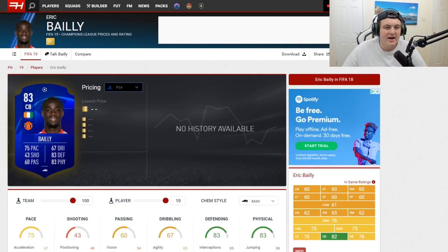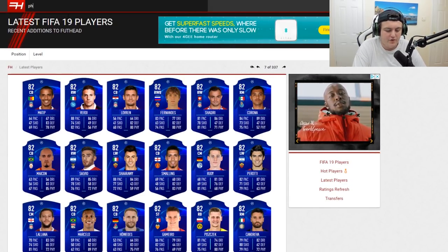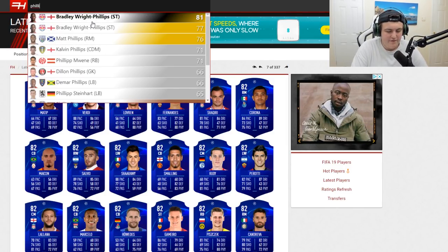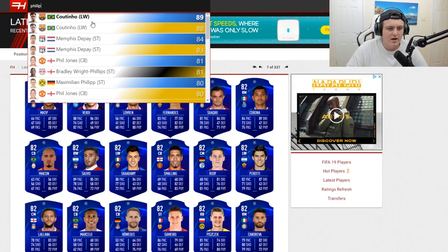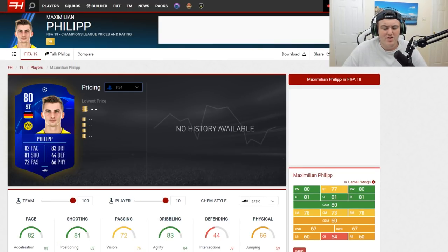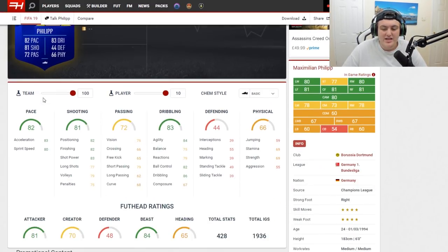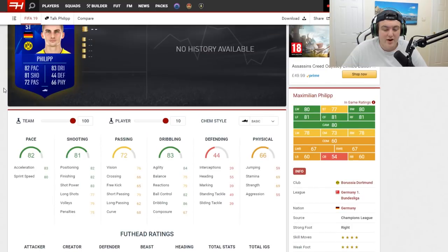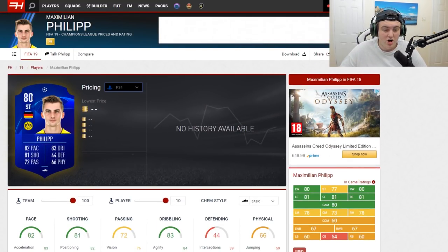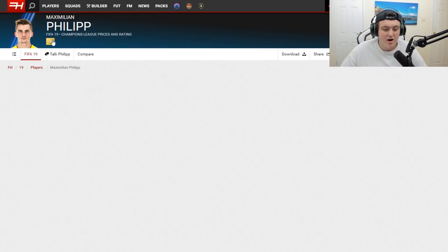I think the pool is based on the rating of the blue Champions League card. The reason I think that is because if we look at someone like Maximilian Phillips — the guy from Dortmund — his Champions League card is 80-rated, however his base card is 79-rated, and you can get him in the 80-to-83 pool. So it definitely doesn't go on the base card — it goes on their Champions League card, which I think is pretty interesting.